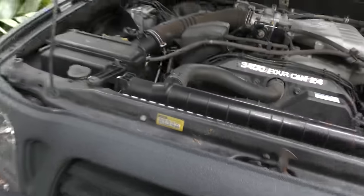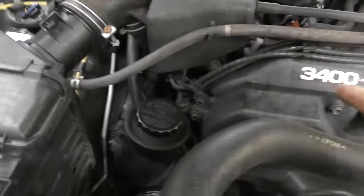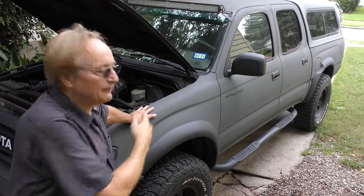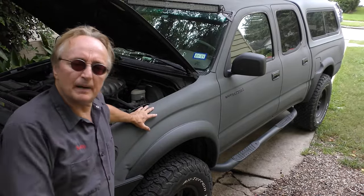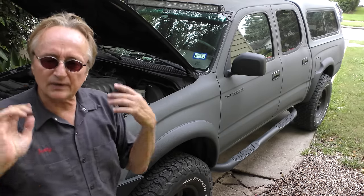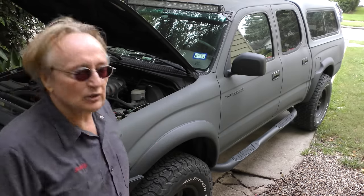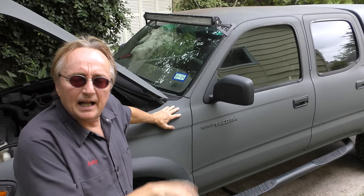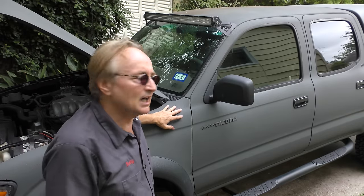As we open the hood, you can see it's got the venerable 3400 4-cam 24-valve V6 Toyota engine — legendary for long life. Now it's not a racehorse; it puts out 190 horsepower. That's a lot more than the four-cylinder which is only 140, so by no stretch of the imagination is this a racing truck. It's got decent acceleration for something this heavy — about 16 mpg in town and 19 on the highway. It's a big engine, it's a big truck.